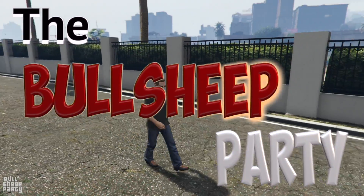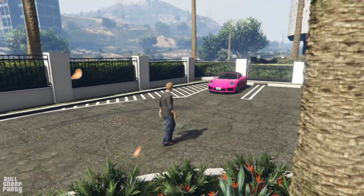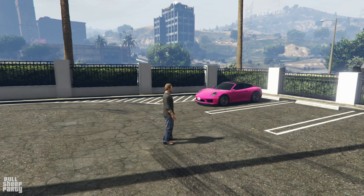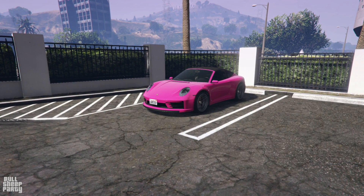Hey everybody and welcome to the Bullsheep Party! In this one we're gonna be taking a close look at the brand new Fister Comet S2 Cabrio. As always we're gonna be taking a look at the exterior of the vehicle, the interior of it, customizing it in Los Santos Customs, and ultimately I'm gonna be telling you if it's worth it. With that, let's start with the 360 around the vehicle while I give you some facts about it.